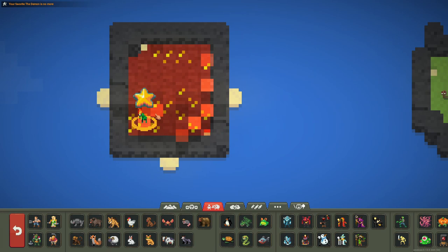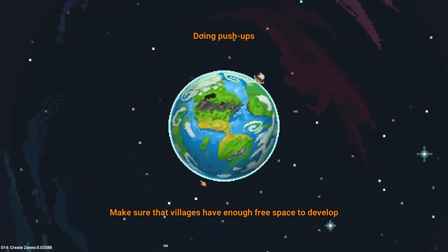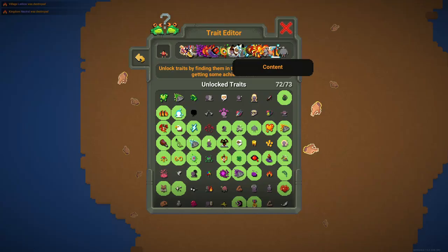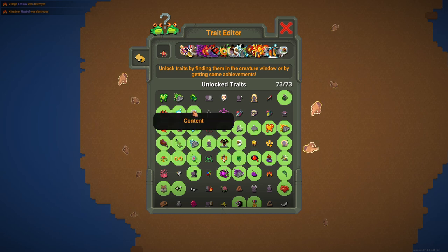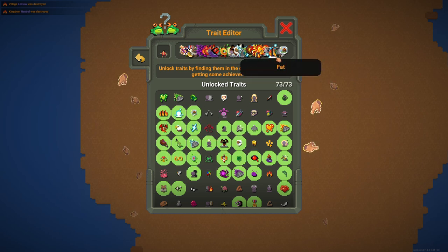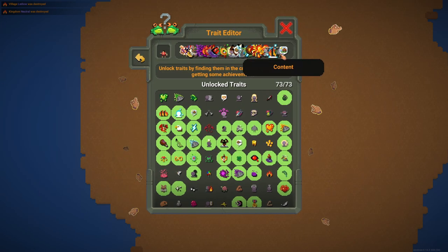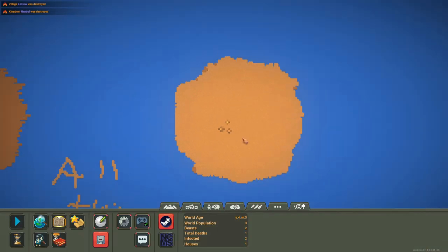Come on game, it's supposed to be this one - why am I not getting this? Finally, it's giving me this! Now this is going to be a hassle because I think this is Content or something, and it's going to be hard to find. The Trade Editor doesn't always work - you just have to keep clicking. Come on, give me that - finally!